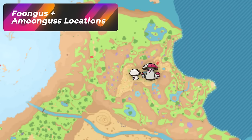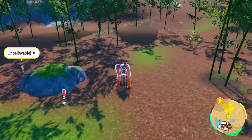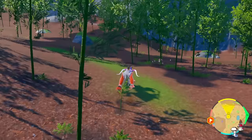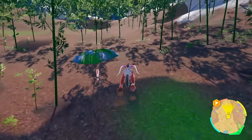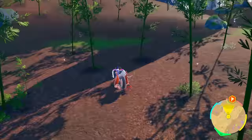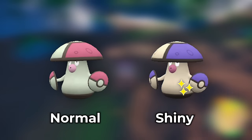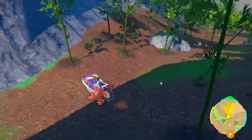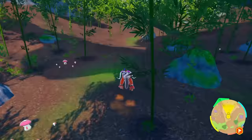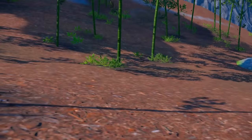If you want to get Foongus and its evolution Amoonguss, this is a very good spot because you have tons of families. The spot is North Province Area 2 — the Bamboo Forest. It's a lot easier to see here because they're on the open floor with not much grass. All you have to do is look for a blue Pokéball — that's it. Just keep zoning in and out, walking back and forth, and eventually you'll bump into a group of families and get a blue one. They're pretty obvious both solo and in families.